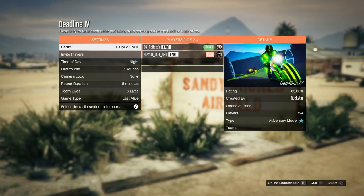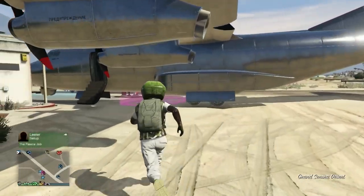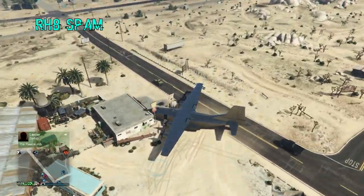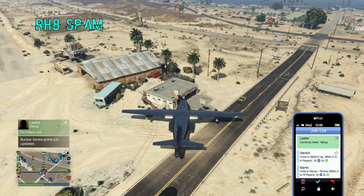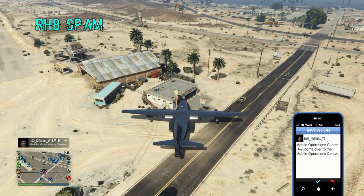Once he kicks me, it's going to spawn me right there at the job marker at the airport. What I need to do is run into the Bombushka that he's giving me — this is what I call the RH8 spam. We're going to open up our phone. My friend needs to get out of that job and go to his MOC. Your friend can request the MOC right there at the airstrip so it's close by. He has to go into his MOC and send me an invite. I'm going to accept the invite and spam right D-pad.